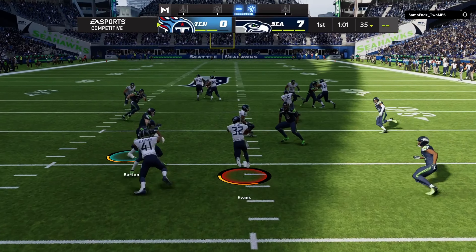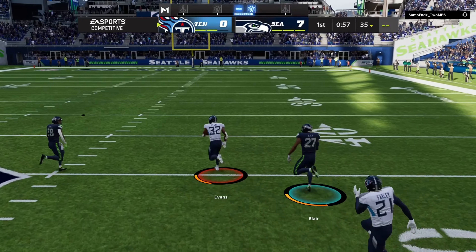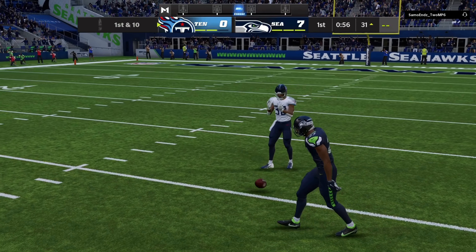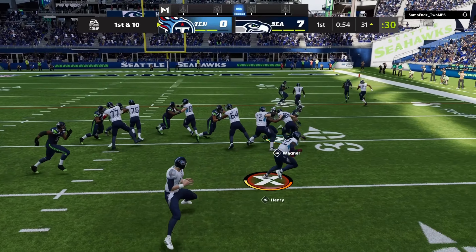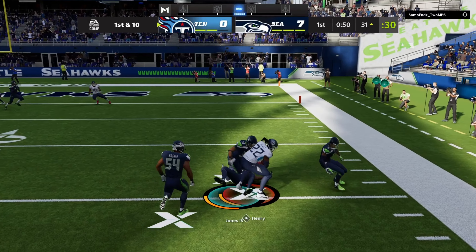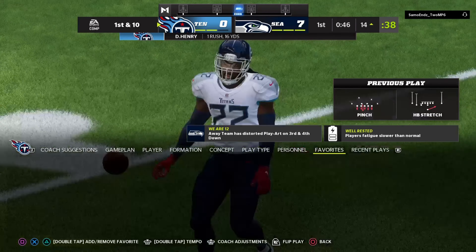They'll elect to bring it out here from the end zone. A dangerous return man showing it here. And he will take this one all the way back. He faked it with a juke, now he's got some room. And they'll work it inside the 15-yard line before it's all said and done.